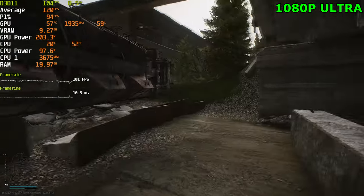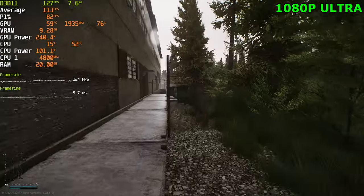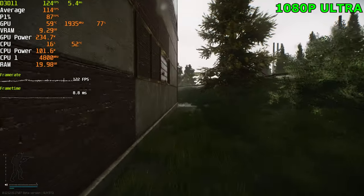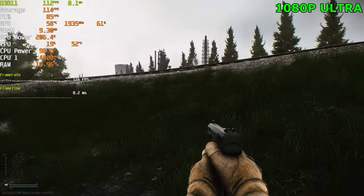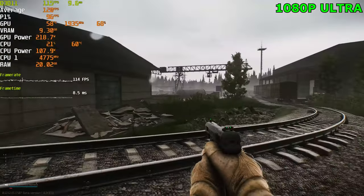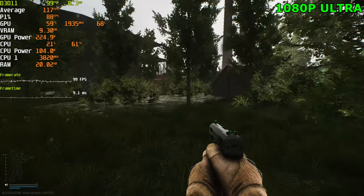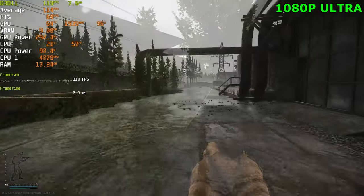1080p Ultra. It took us from low all the way to Ultra to finally be above 50% GPU usage at 1080p. We are sitting at 70% GPU usage at 1080p Ultra, and frame rate is obviously still capped by the CPU, so we're always going to be around the 100 FPS range. It also depends on the map — smaller maps like Factory or Labs will get more frames, and PMC count and scav count will also decrease your FPS.